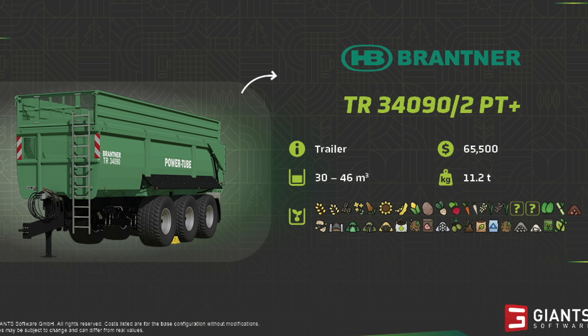The next fact sheet is the Brantner TR340902 PT+. It's going to be found in trailers at $65,500, which holds between 30,000 and 46,000 liters, and it weighs 11.2 tons.